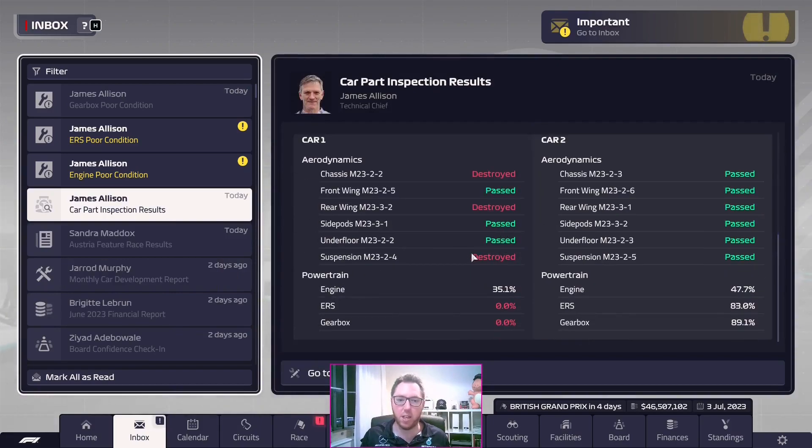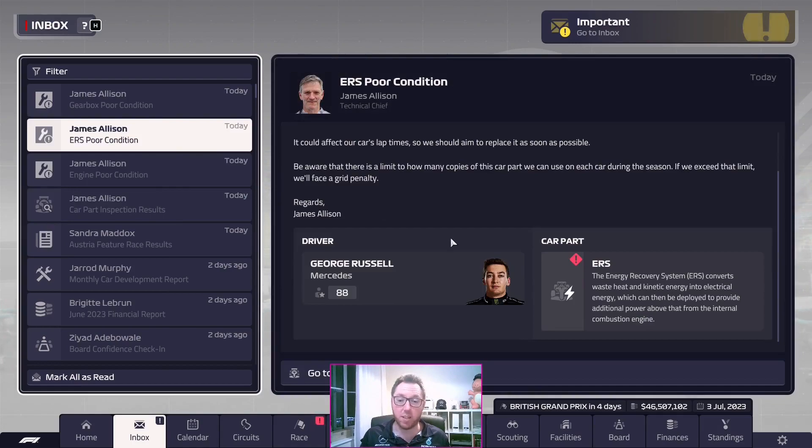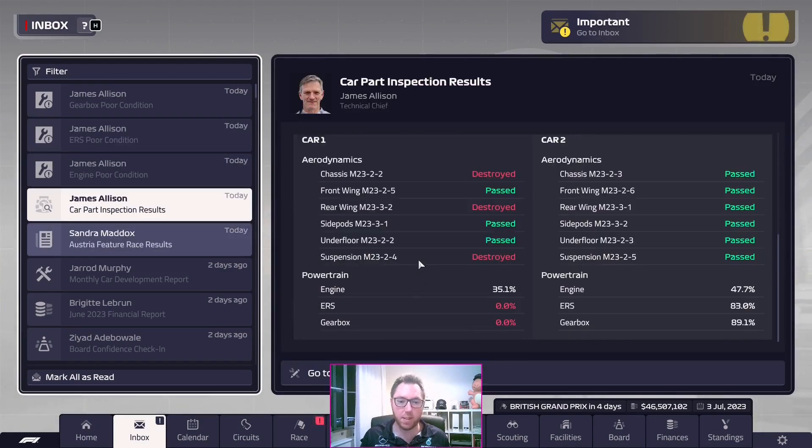Car inspection: chassis destroyed, rear wing destroyed, suspension destroyed. Engine in poor condition, ERS in poor condition — that's probably because it's been destroyed. Gearbox and ERS at 0%, so they're ruined too.